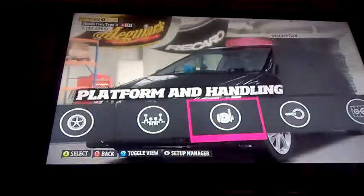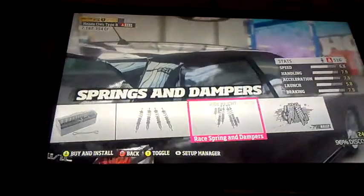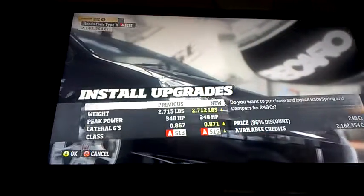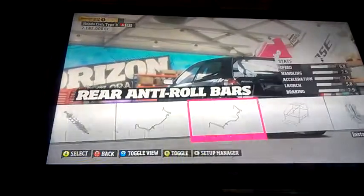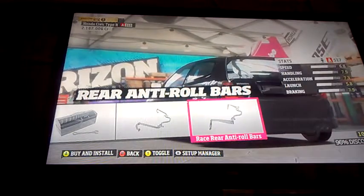And now we will go for our brakes. Obviously we need decent brakes. We won't go for rally suspension — we will go for race springs dampers. We will go for a front anti-roll bar and a race rear anti-roll bar.